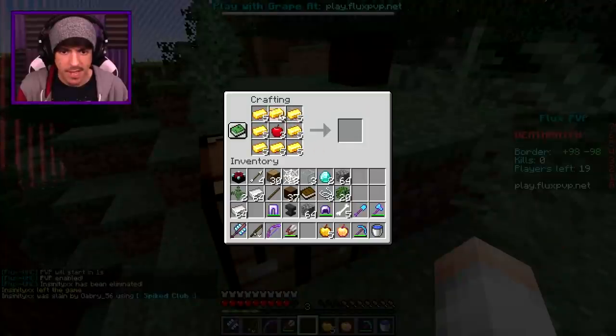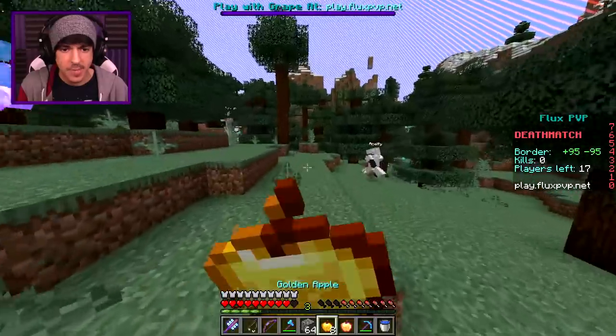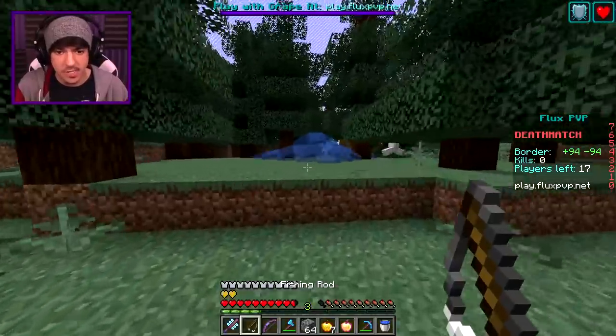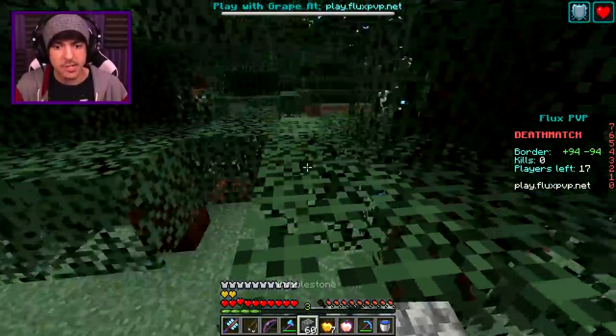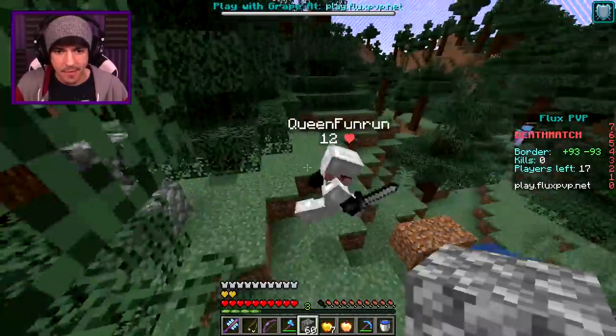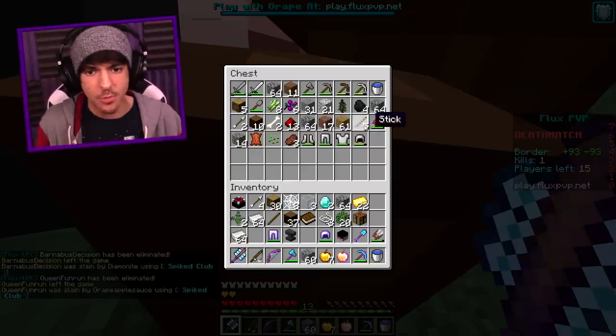Let's go ahead and get some of these apples — we're going to need some more of these things. We'll craft some of those. We have a few remaining for some golden heads — that'll be good. There's all these people here. We're just going to eat a gapple and go in on somebody. Play ball! Oh my gosh, that spiked club just knocked her flying! I forgot it has knockback — I forgot we're going for home runs today. And that is the first home run!